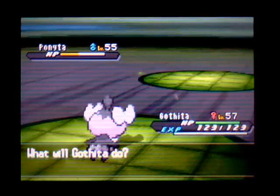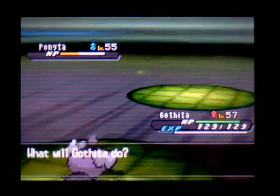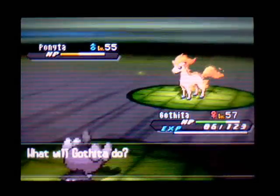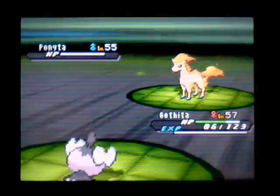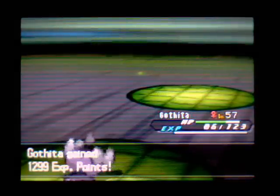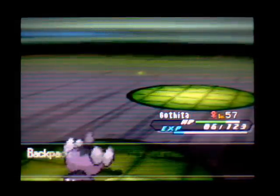Jeez, just eating up my trick room turns like nobody's business. Whatever, I can just keep going for things that will miss. Bounce doesn't do a lot to me because I've got Eviolite. What turn of trick room is this? He used trick room once, then foul play, psychic, foul play — I think that was last turn, actually.